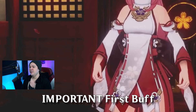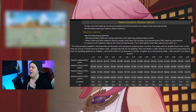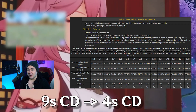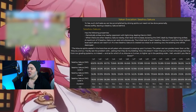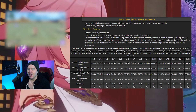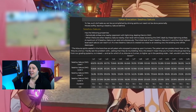The first buff is to her E — that's the Sakura totems that she plants down for her off-field damage. The original thing was a nine-second cooldown on a 14-second duration. Now it's going to be a four-second cooldown on a 14-second duration, so the same duration on the field but the cooldown has been cut more than in half. That means you can get all three down every 12 seconds compared to every 27 seconds.